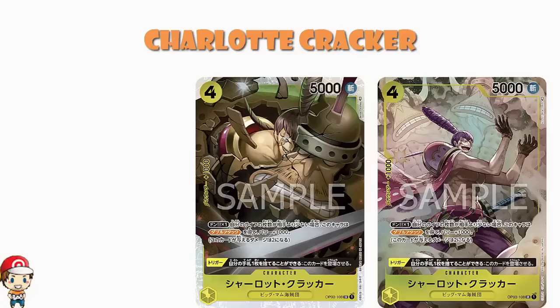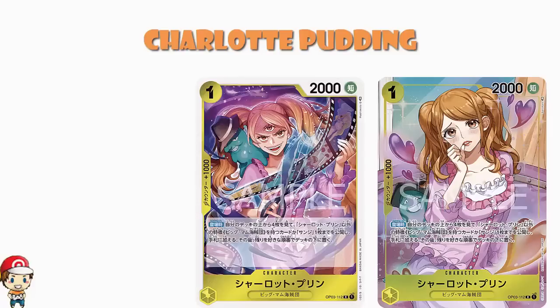We've also got a lovely alternate art of Charlotte Pudding. 1 cost, 2,000 power, counter plus 1,000. On play, look at the top 4 cards of your deck, reveal a Big Mum Pirates card other than Charlotte Pudding or a Sanji — one or the other is fine — and add it to your hand. Place the remaining cards at the bottom of the deck in any order. A 1 cost card that lets you search out a card you want in future turns — that's good. We've seen that see a lot of play already.